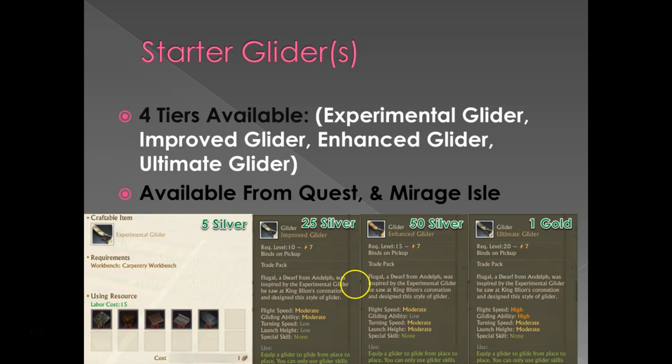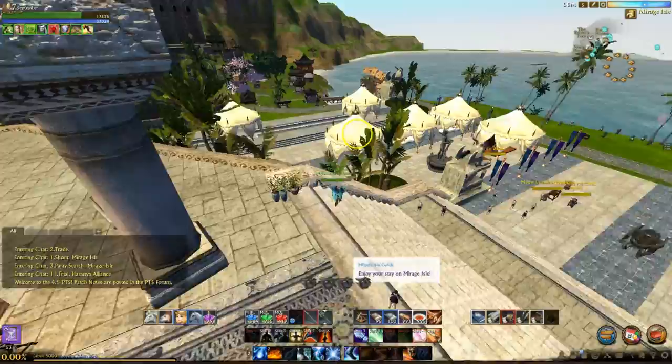Doing these quests you'll get your first glider, which is going to be called an experimental glider. From there you can go over to Mirage Isle, spend a little bit of coin, and upgrade all the way to what is called an ultimate glider at a Carpentry workbench. So I'm going to pop in game and show you where you can buy these designs in Mirage Isle.